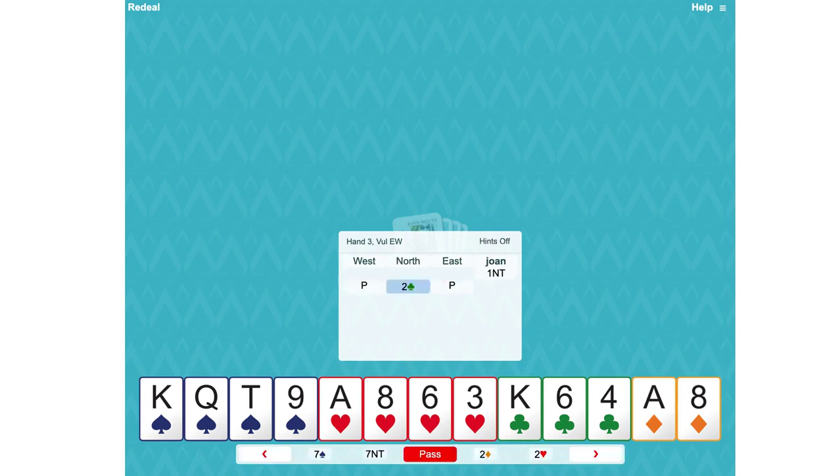Partner North uses the Stayman convention to ask us if we have a four card major. Not only do we have one, we have both hearts and spades. So we start by telling them the lower ranked, which is two hearts, and they say three no trump. Obviously they've got enough for game, but they didn't like the information that we had four hearts. What it means is that they must have had the other major. They've jumped to three no trumps, but why did they Stayman in the first place?